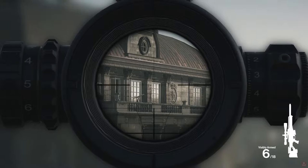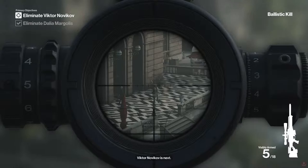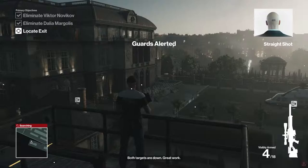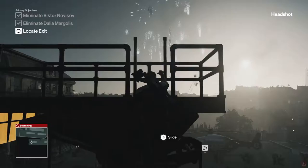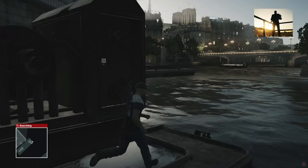I'm going to begin with Dahlia up here on the upper balcony and then Viktor is going to be on the lower balcony right below her. She stops right there - it's kind of hard with the Xbox controller to get very precise. There we go! If you kill someone with a headshot you get the challenge Straight Shot. And if you kill them both with the sniper rifle within 10 seconds of each other you get the challenge In Plain Sight.